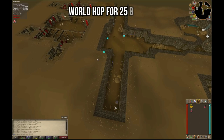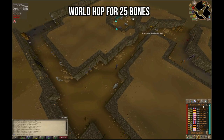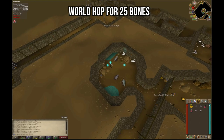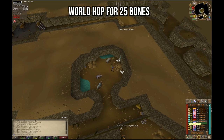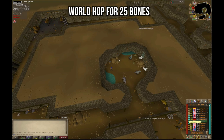Pick up the bones immediately to your north to start with the first three, then head east to the room full of rats where you'll be world hopping. Open the world switcher and filter towards the speedrunning worlds. Make sure you have right click as your attack option so you do not click on the rats. It is advised that you start at either the top or the bottom of the speedrunning list so you only have to worry about going in one direction and don't accidentally hop back to a world you've already come from.